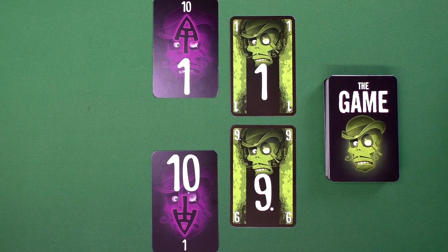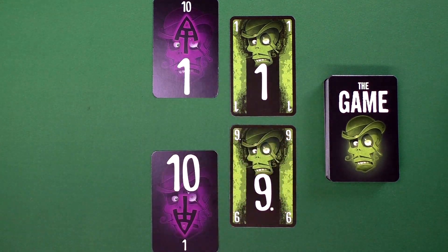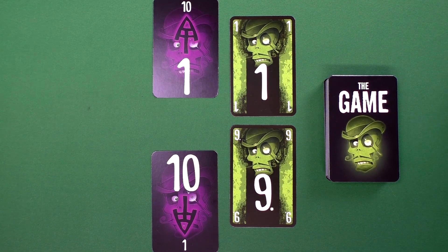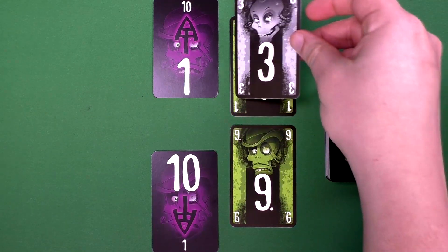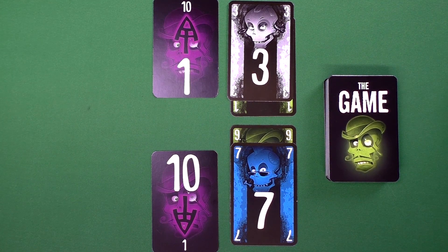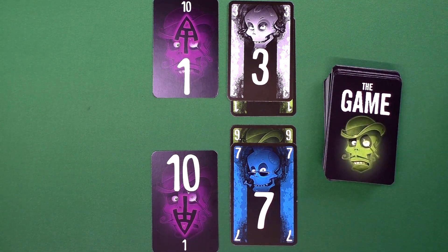In this version, there are two piles noted by cards that either have an arrow going up or down from 1 to 10. Your goal is to play the entire deck of cards, which have values from 1 to 10, in ascending or descending order. Each player has two cards in hand, and on your turn you can play one or both onto one or both piles. When finished, you draw back up to a hand size of two.